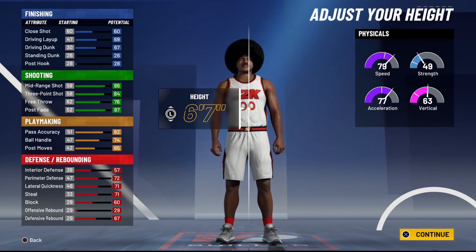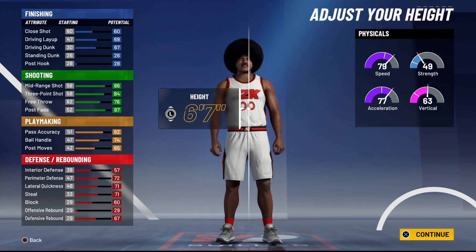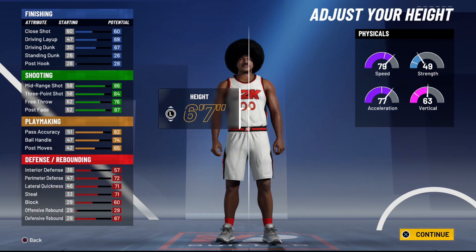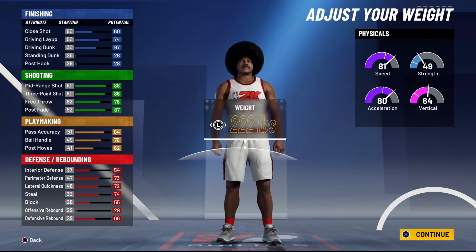This is where things get tricky. A shot stretch technically needs to be 6'8" to 6'9", but most centers this year are 6'8" — and when shot stretches were 6'8"-6'9", every big man was 6'11" to 7 foot. So a shot stretch should be an inch or two under the center height. At 6'7" you won't get pro dribble moves — even at 99 overall you'd be five points short on ball handle. But at 6'6" you will be able to speed boost.